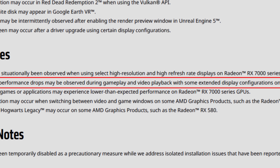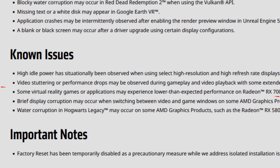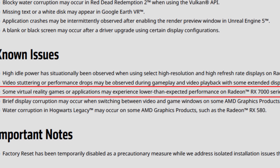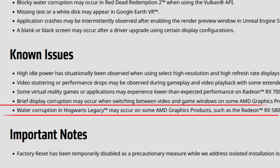Video stuttering or performance drops may be observed during gameplay and video playback with some extended display configurations on Radeon RX 7000 series GPUs — again an issue with the new RDNA 3 cards. Some virtual reality games and applications may experience lower than expected performance on Radeon RX 7000 series GPUs. It seems the previous 23.4.1 driver actually decreased performance in emulators and VR headsets for some people, and 23.3.2 performed better. Let me know if the current 23.4.2 drivers perform better, equal, or worse for virtual reality.